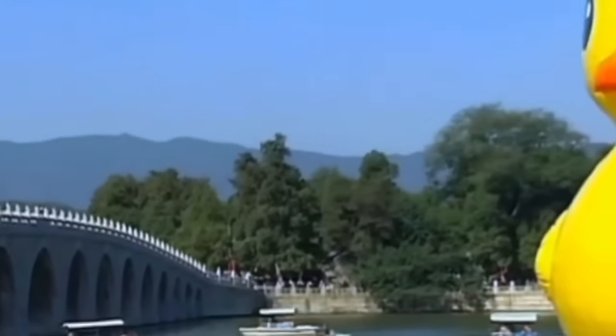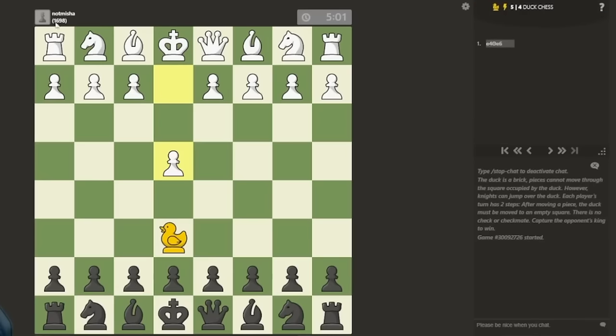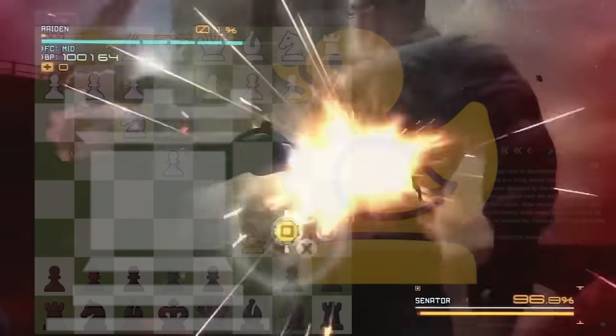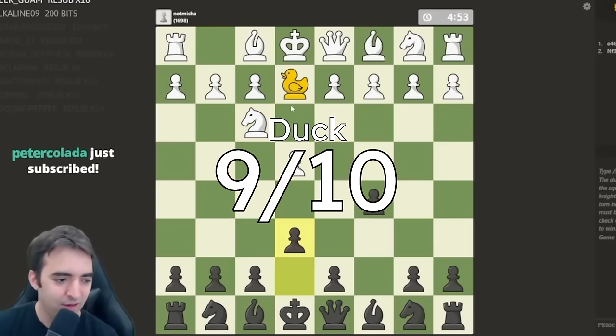Celebrity alert — this one's pretty relevant, as some YouTubers have covered it recently. You've been waiting for it: the duck. This one's a little different, cause both players share the same duck. At the end of every player's turn, they can reposition the duck wherever they please, and it acts as a brick wall — nothing can capture it. This is one of those simple yet elegant pieces I can really appreciate, and it's no surprise people are enjoying duck chess so much. 9 out of 10.